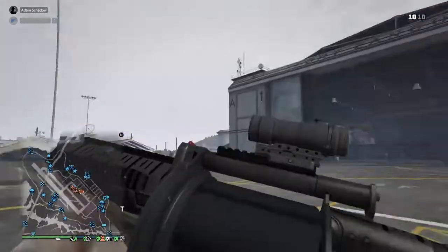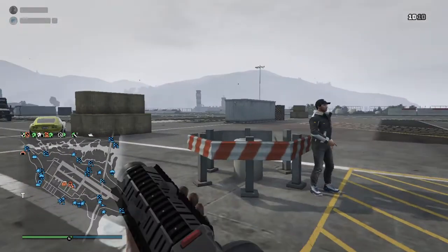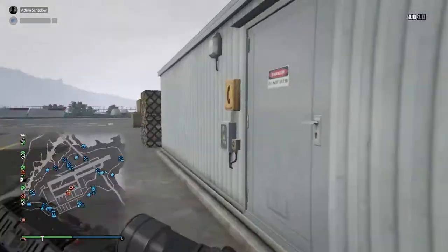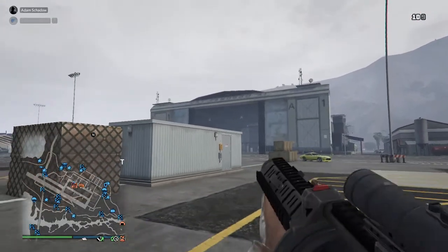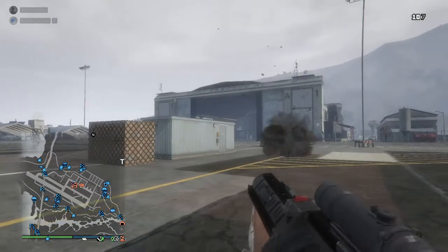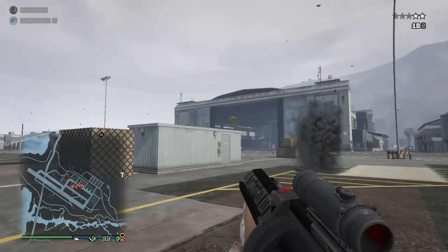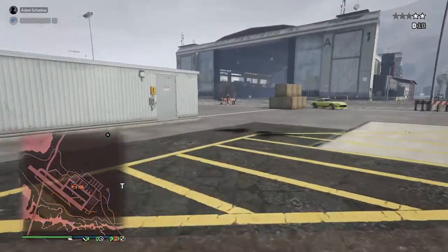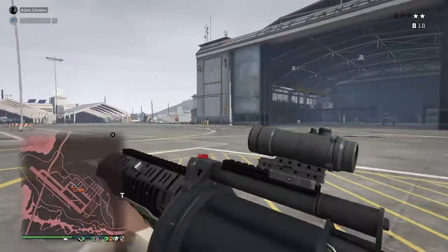Then there is the grenade launcher. This is pretty rarely useful, but it can be used to hit targets behind something. Shark, stay here and I will try to hit you above this building. It's a little tricky because it fires hard. I'm firing behind him — he was a little too close for that. But you get the idea. This is very useful, and it requires a lot of skill to learn.